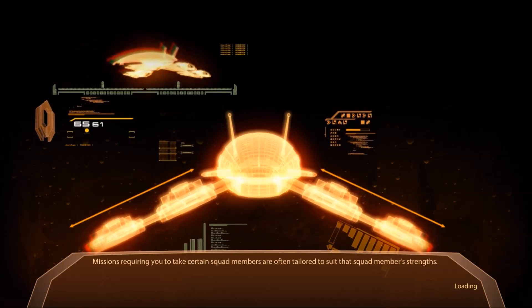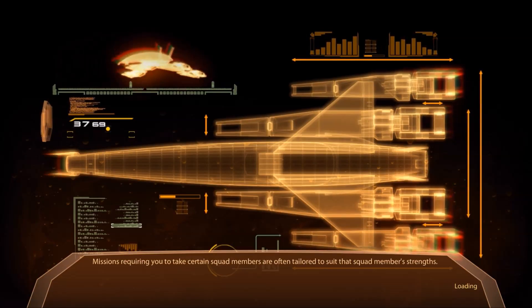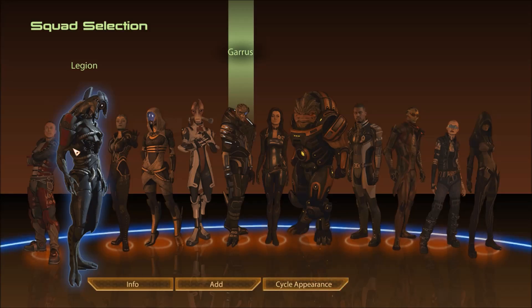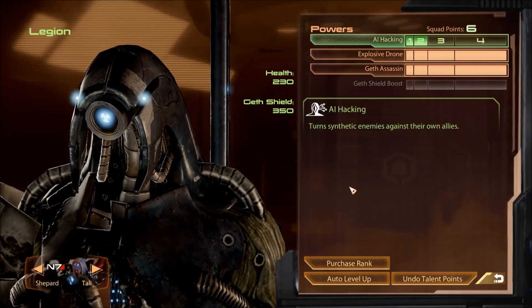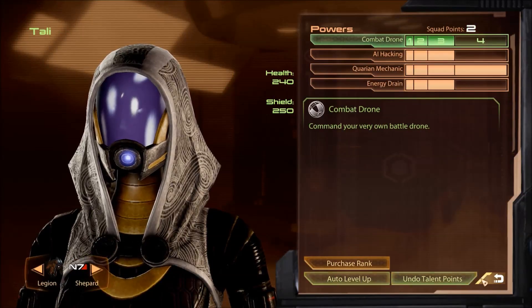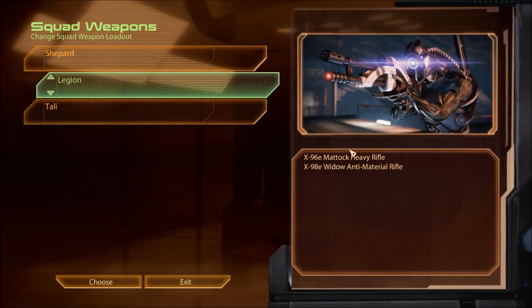Best weapon there does 6 damage - yeah, it takes a little bit of time to kill him, I suppose. All right, of course we're going to take Legion, and we're going to take Tali. Because why not? I figure there might be some amusing commentary. Save the points for geth shield boost. Tali, I do not have enough points for you for anything. Happy with those weapons.